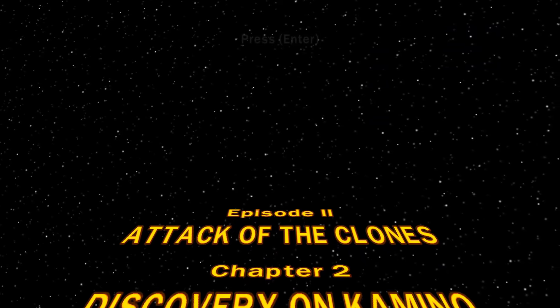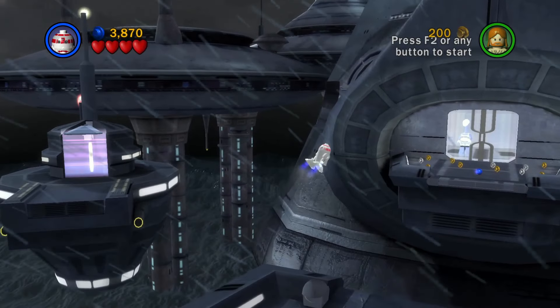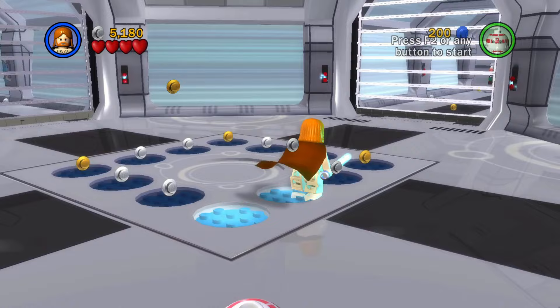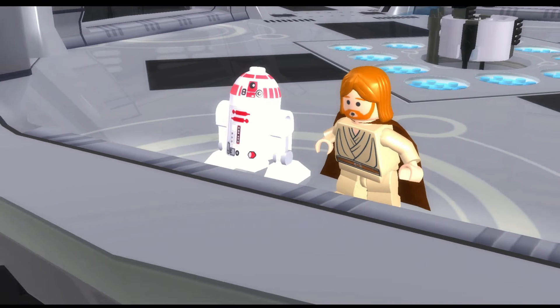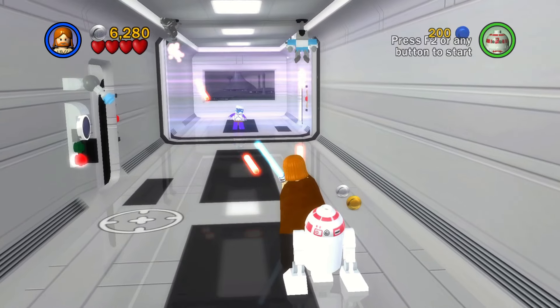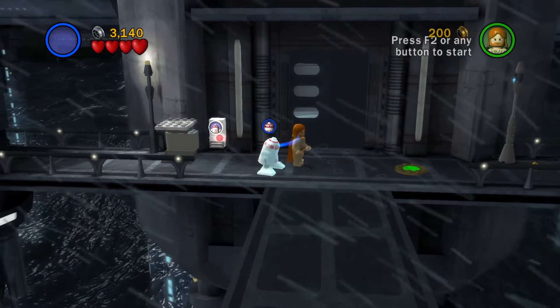Chapter 2, Discovery on Kamino. Instead of fixing these antennas, fly across using R4. Play through the level as normal, and use a force press to reveal the clones for the first time. Meet Jango Fett, follow him, dodge these bombs, use a force press to reveal this panel, and go inside.